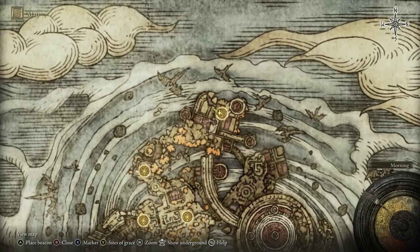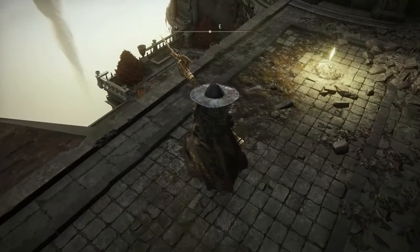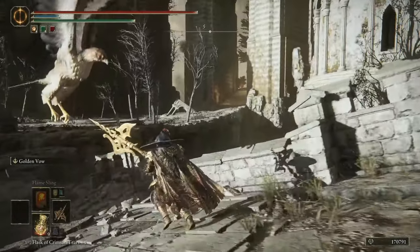Now this is actually under the bridge, by the way. Starting from this point over here that you should have unlocked, you're going to jump down to the right side over here. You'll keep jumping down from a few rooftops until you see this giant area here with a big dragon in the distance.